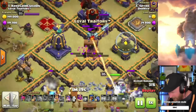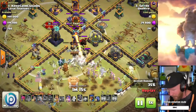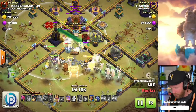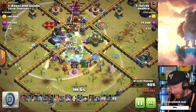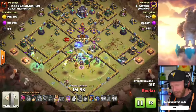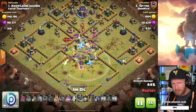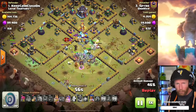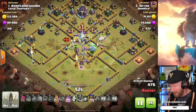By the way, if you didn't notice — the monolith shoots purple beams when it's targeting a pet or a hero, and green beams when targeting other things. If you're ever curious what it's targeting, pay attention to the beam color. If you see it shooting purple, it might be a good idea to freeze or pop a warden ability to save the hero or pet it's targeting.